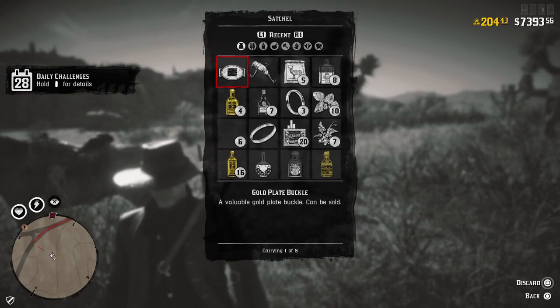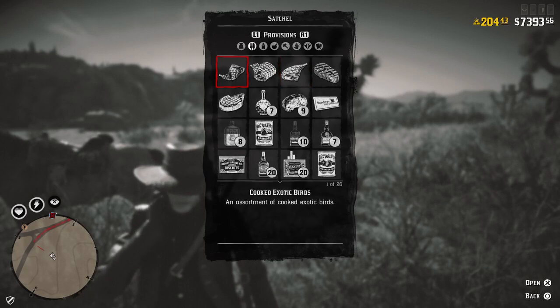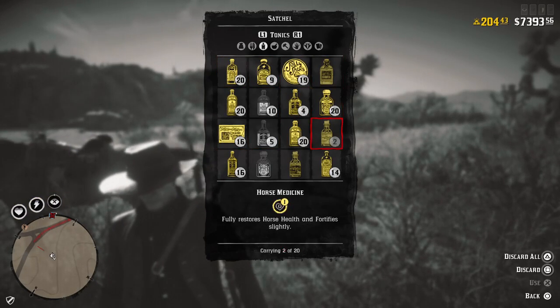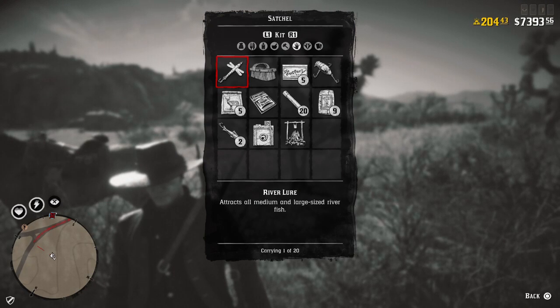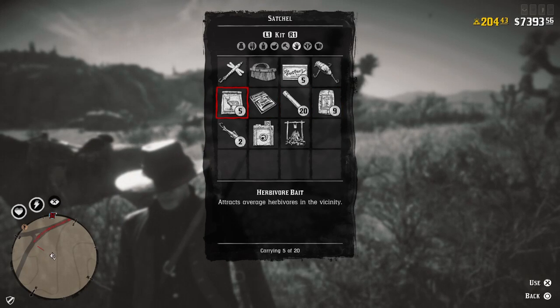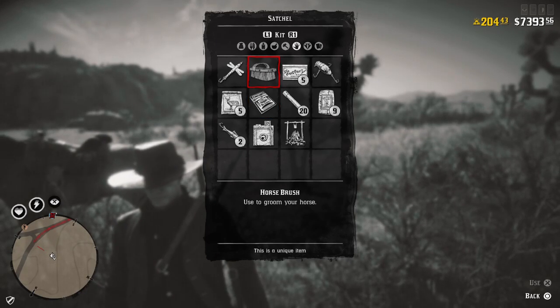You open your satchel by holding right on the D-pad. You have a provisions section with meats you've cooked, tonics you've collected — you can purchase or loot these — and ingredients, which are various herbs and plants. Materials fill up whenever you're out hunting or fishing. The kit section has important items like river lures, lake lures, all your fishing lures, gun oil, predator bait, herb bait, and hair pomade. You also have a camera, and you can purchase a horse brush from your catalog to keep your horse clean.